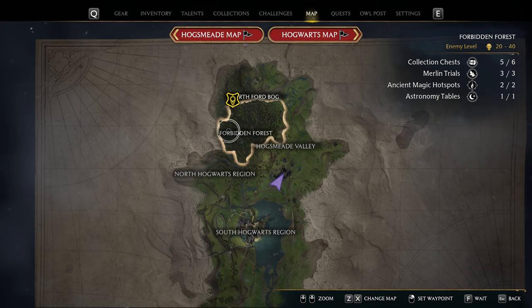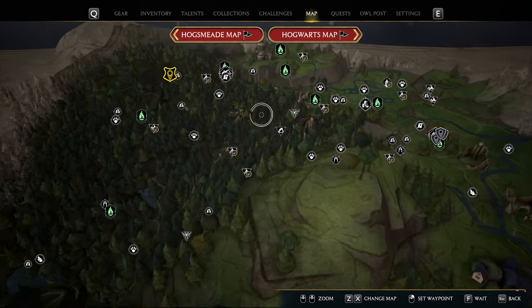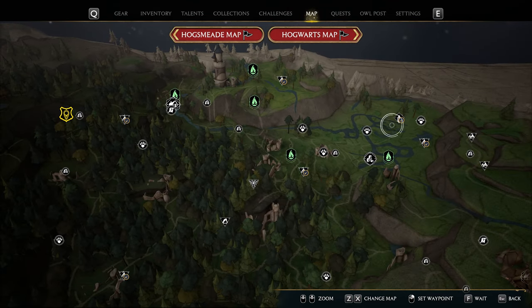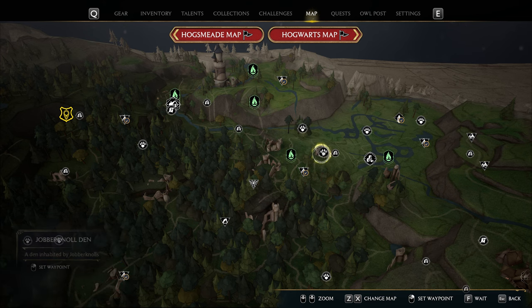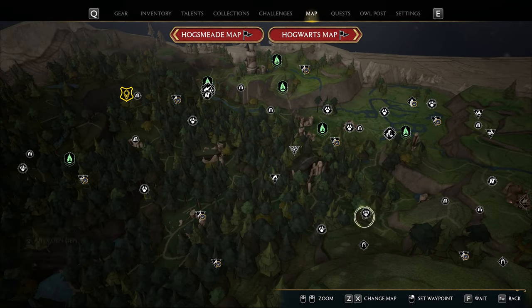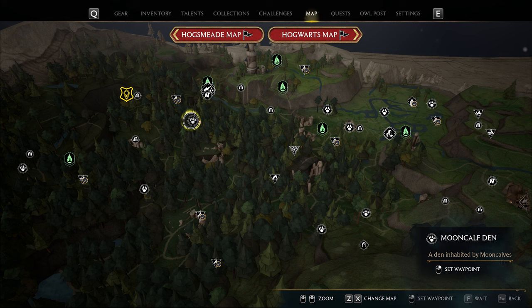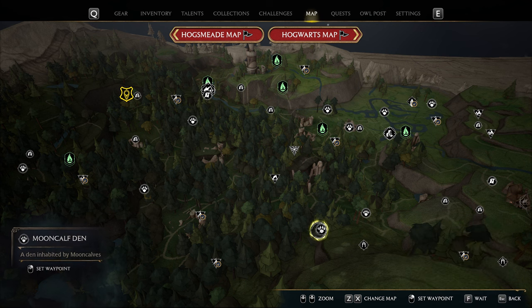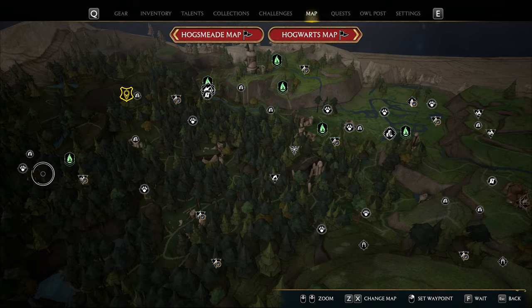The area I like to go hunting for beasts would be in the North Fwooper Bog and Forbidden Forest. There are multiple camps you can farm either going from south to north or north to south. I recommend not stopping by the moon calf dens and hitting all the other dens in that area instead. I know other people recommend moon calf dens, but I just don't like having to wait for nighttime to be able to capture the magical beasts.